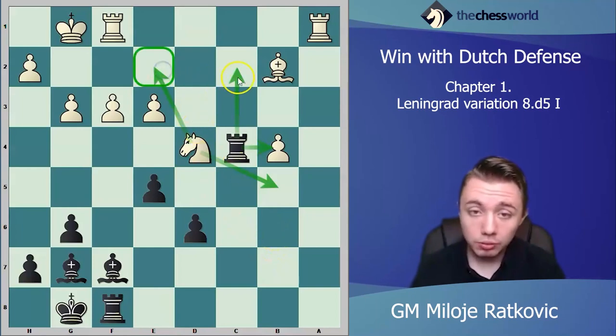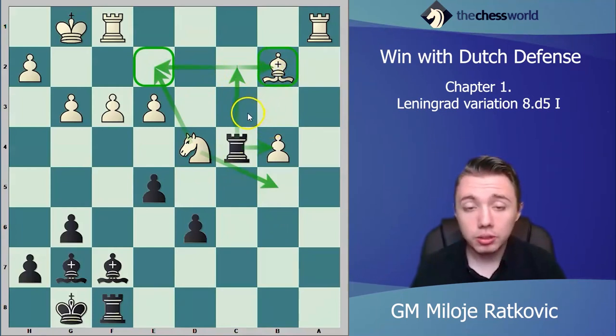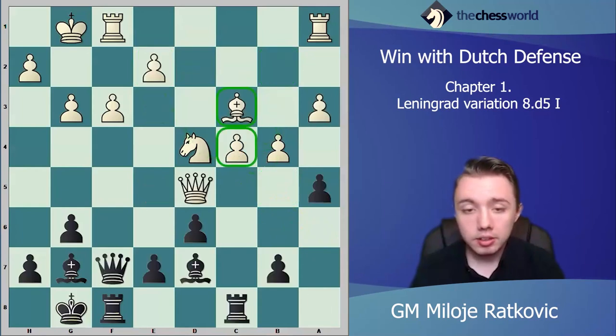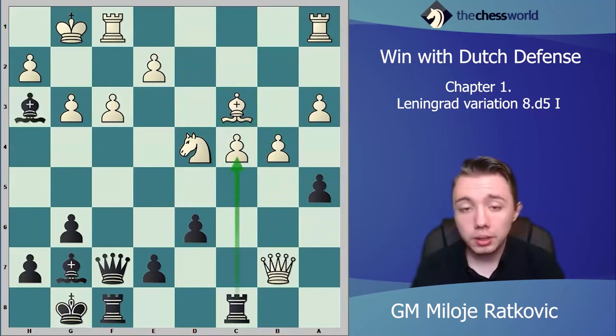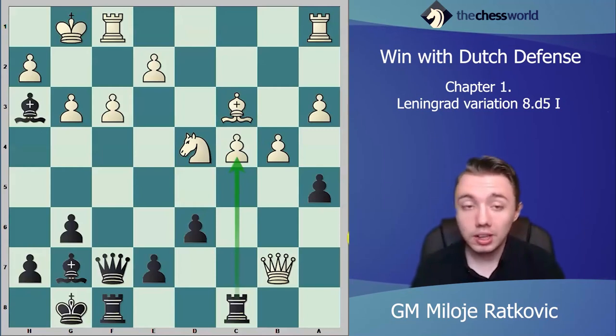White is forced to take on f7, and then you take bishop f7, and white just doesn't have a good move — this is already an almost winning position for black. If white goes knight e2, we have rook c2 and white will lose either the bishop or knight. If white goes knight b5, then take on b4 and the knight is trapped — you will be a piece up. In case white takes immediately, you play bishop h3, take on c4, and get a similar position with fantastic play for black.